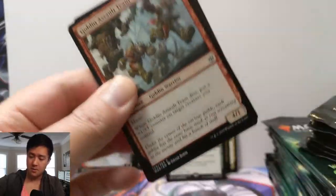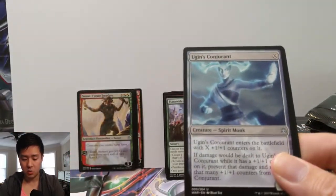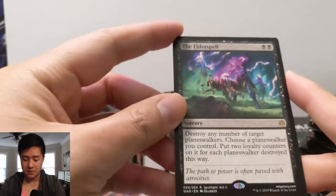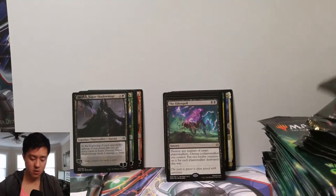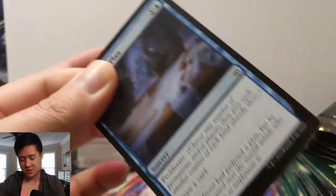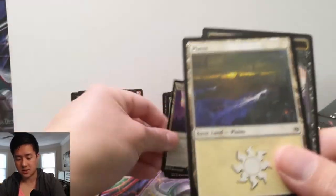We got some rares: Ugin's Conjurant, and then the Kylo Ren planeswalker, and Elder Spell — pretty cool. Destroy any number of target planeswalkers and then you can increase the loyalty of your own. Two mana to potentially get rid of two permanents on the field, or any number of permanents — most likely just one — but it's a pretty clean way to get rid of a planeswalker. Evolution Sage — nice — Invade the City, Hunger of the Nimm, and Mobilize the District. Our rare slots have been pretty bad so far; no mythics — definitely on a down streak.